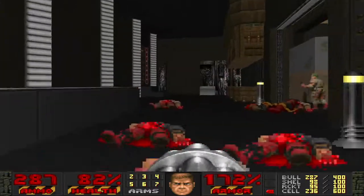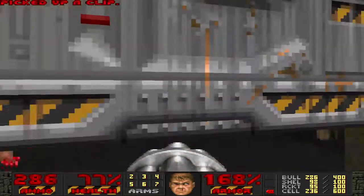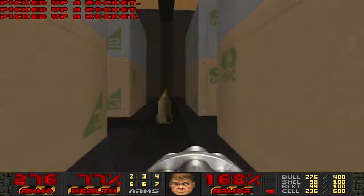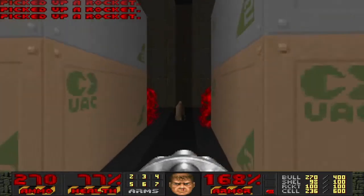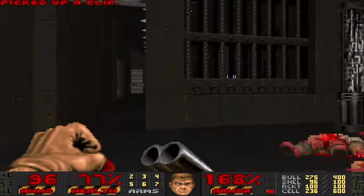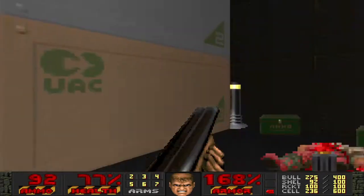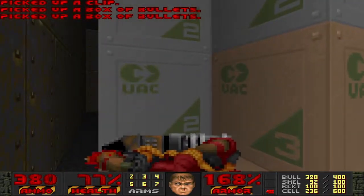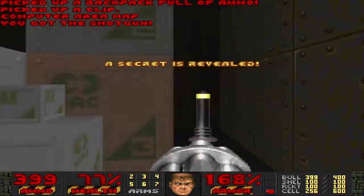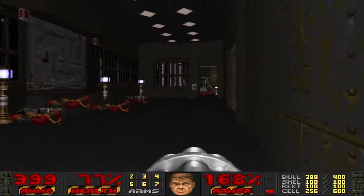That switch lowers a blue key, which is in the area next to this one - it's beyond that door or area. I'm just going to watch the barrels here. And I do need to watch my health just a little bit. There is a secret in here - it's a lift here and a door, and it gives you a computer map. So that was about seven secrets - a good amount.